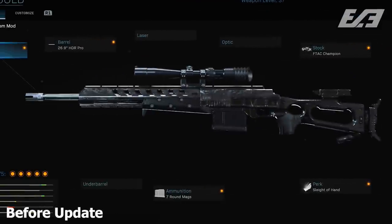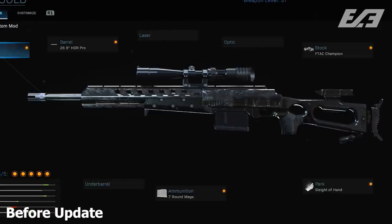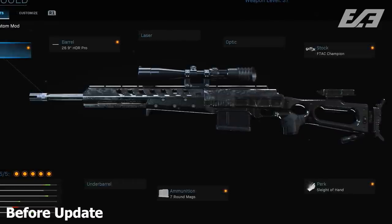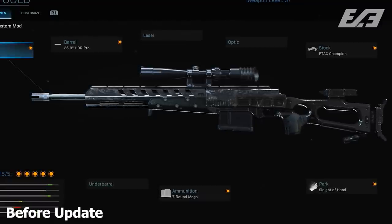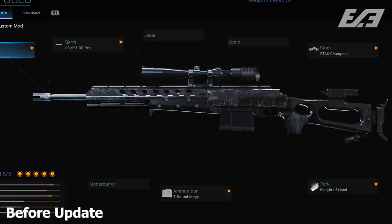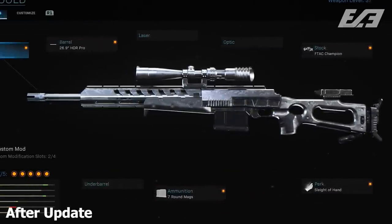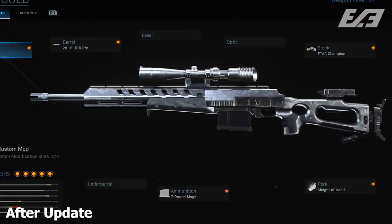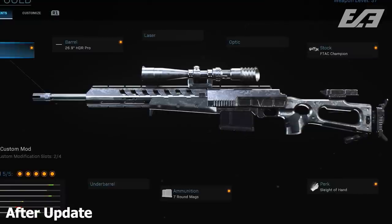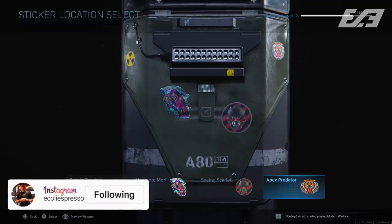The platinum camo has been buffed, but only in the menus, which is a little odd — it still looks lackluster in game. As you can see in the before-and-after on screen, it's been polished up with more vibrancy. Riot shields now also have the ability to add multiple stickers, which is a customization change worth noting.